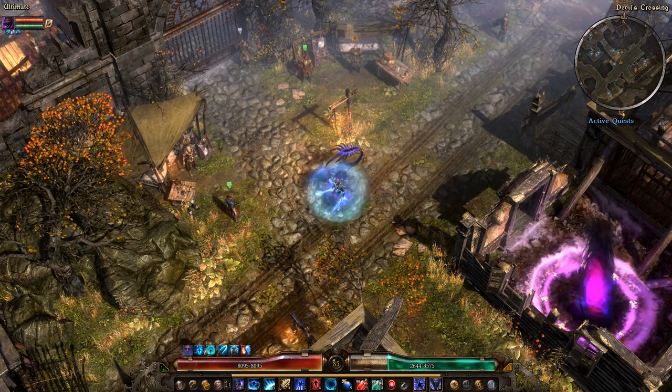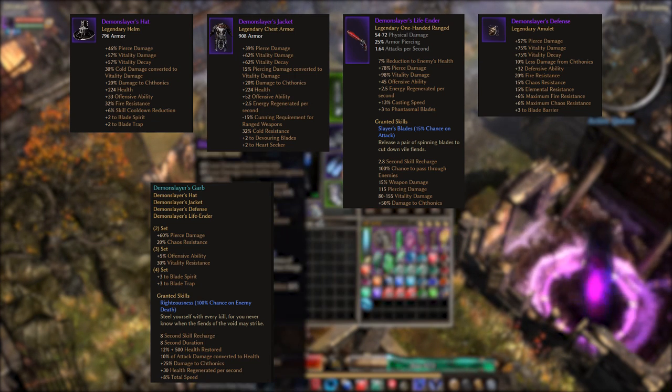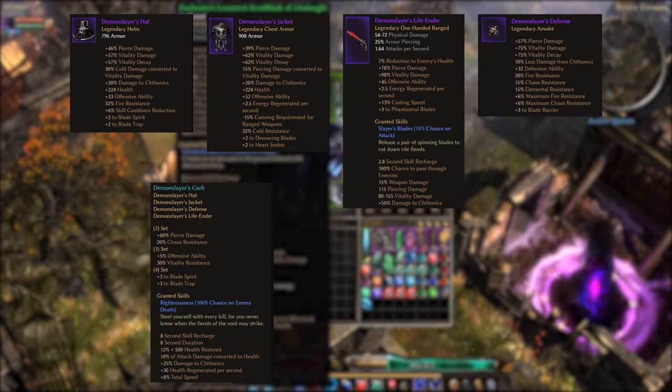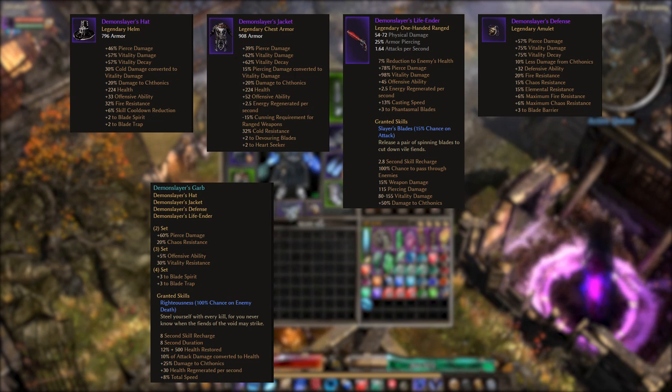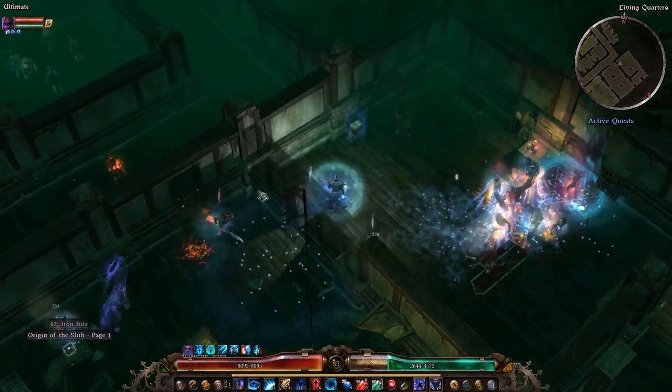For a Blade Trap set, there is one — the Demon Slayer's Garb. It's kind of a blade magic set; it gives bonuses to Blade Spirit, Blade Trap, and Phantasmal Blades, including a plus five to Blade Trap. It also gives bonuses to Blade Barrier and the different modifiers of Phantasmal Blades. So if you want a blade magic character heavily based in the Nightblade, the Demon Slayer's Garb is themed towards that.